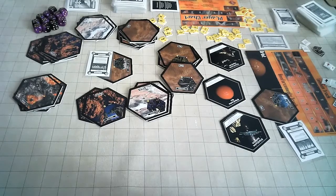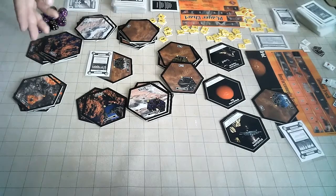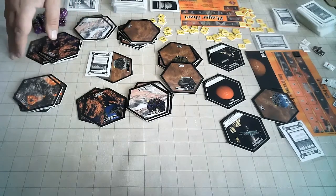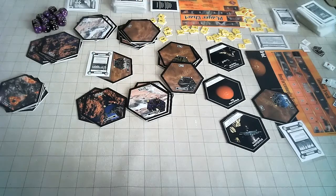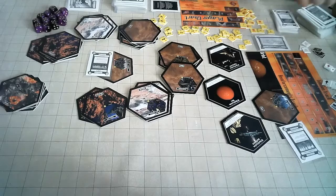Actually building the map is kind of interesting. Map tiles include terrain such as clear, badlands, mountain, and volcanic. Everything volcanic has locations. Locations cannot have landing areas built on them.